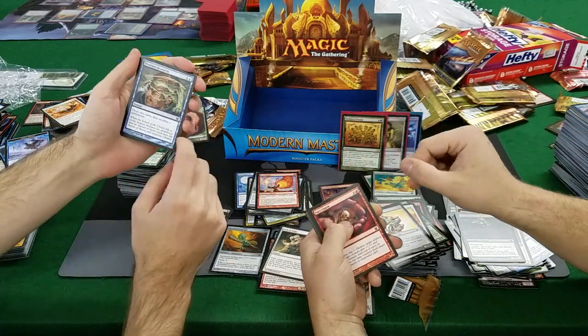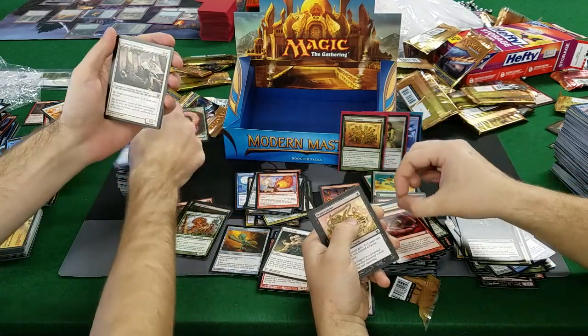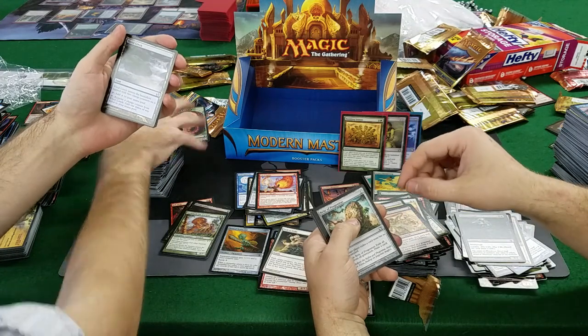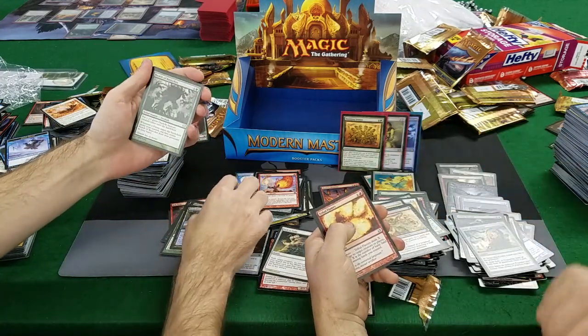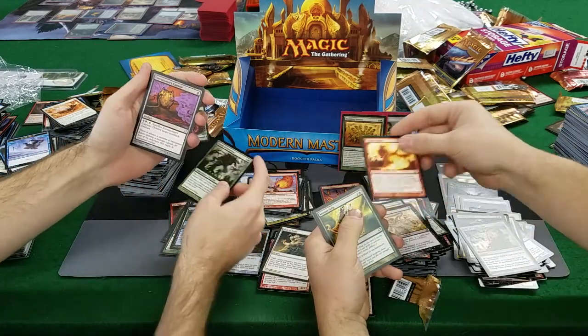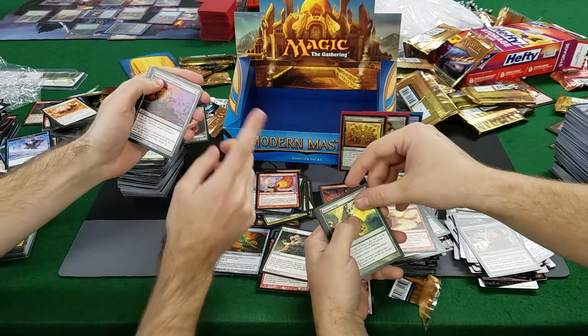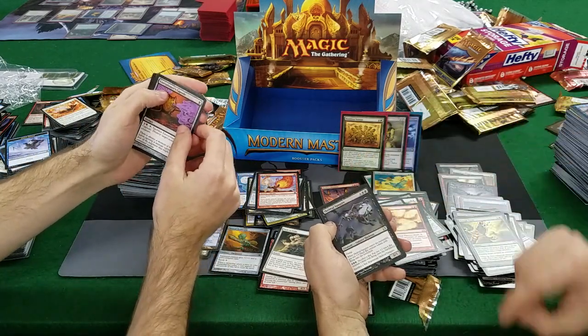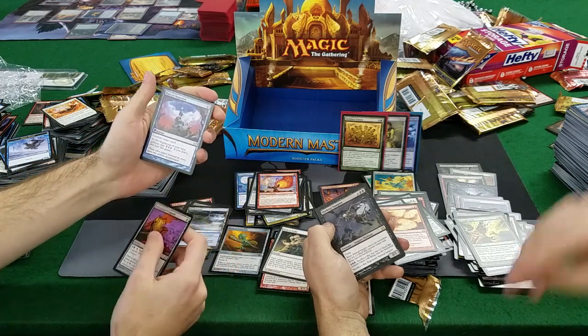Perilous Research, Perilous Charm — that's interesting. Perilous Research, Saltfield Recluse, Peppersmoke, Saltfield Recluse, Vivid Creek. Relic — good, Relic of Progenitus! Reach of Branches, Tribal Flames. Executioner's Capsule again, Pressing Grit, Root... are you on your rare? I think I might have... Skeleton Vampire. Yeah, I'm on my rare. Pact! Pact of Negation!